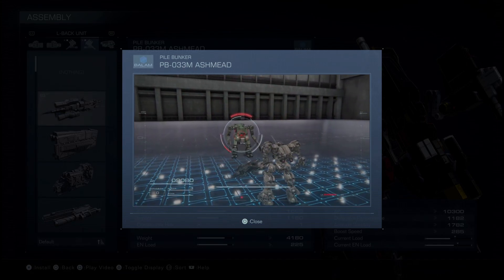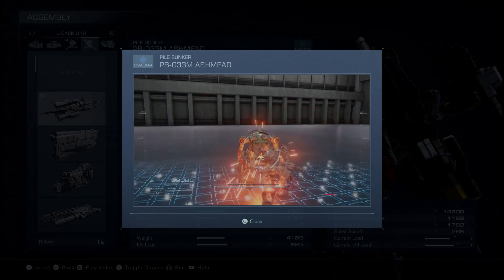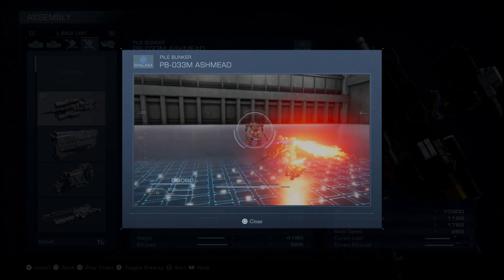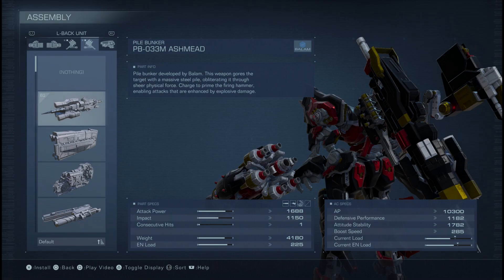You need to set this up to be as effective as possible. First and foremost, bulkier targets can be cornered and punished with the Ashmead with little to no problem. The issue is that all the actually challenging enemies in AC6 are highly mobile, so initially what we need to do is stop them from moving.